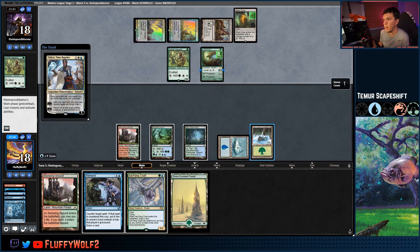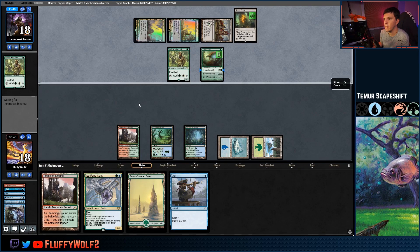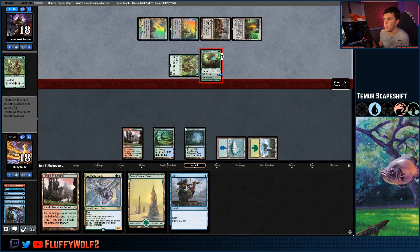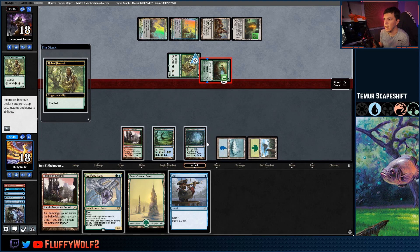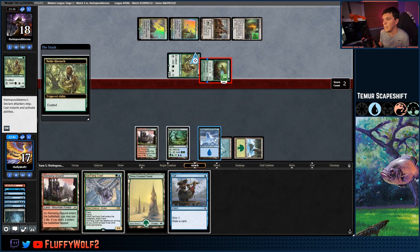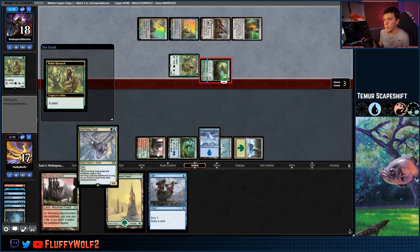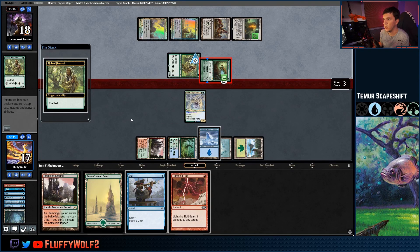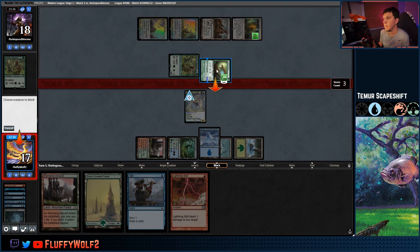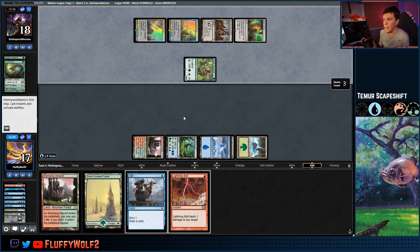Teferi hits — we can counter you. Hex Drinker is going up to 4-4. Hope they swing in here — they do! Let's go get a snow Island and make green-blue. In comes the Coatl with deathtouch — block, block, kill, kill. Oh yeah! We don't need you Steve, put you on the bottom. We'll Search for Tomorrow, get an island, play our Forest untapped and represent good stuff here.